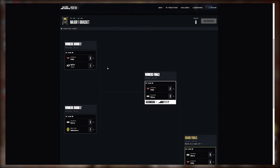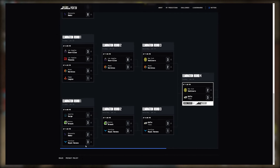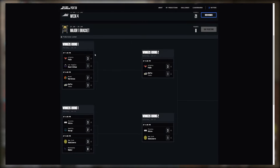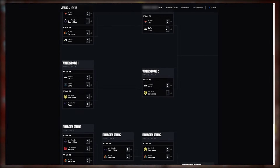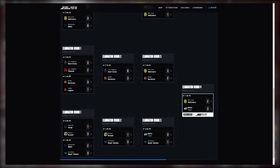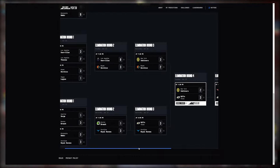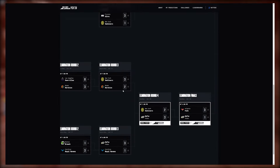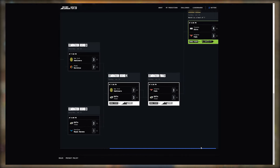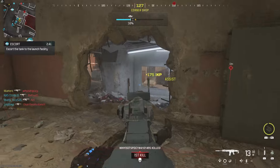Here's my Major One bracket: Phase and OpTic move through with Phase beating OpTic. New York and Toronto win their first matches. I have LAG winning, Miami winning, Boston and Carolina winning — Carolina makes a run but loses to OpTic. I have Phase beating OpTic in the loser finals, then Toronto versus Phase in the grand finals with Toronto winning 4-3.